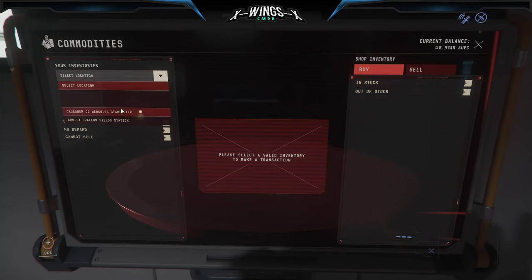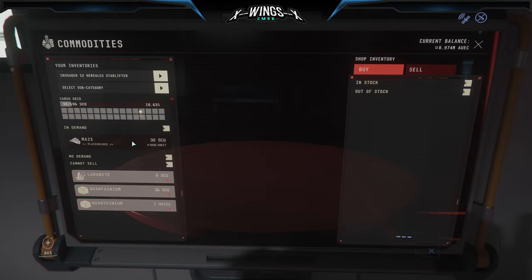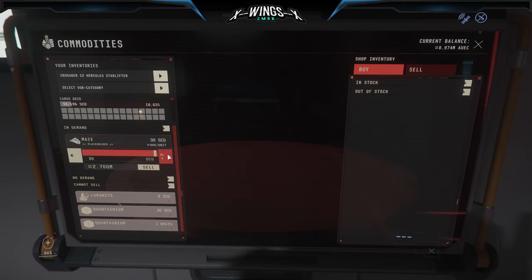Here you should see me selling some of it at Crew L4, where you can actually sell mace. I just have a little amount left in SCU. You can sell 50 SCU per time, then you have to wait about seven minutes for the timer till you can sell again. This 30 SCU sold for 2.7 million; a full load of about 50 SCU sells for 4.8 million.